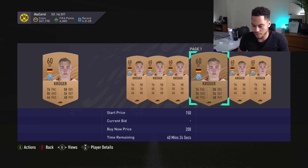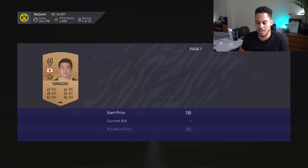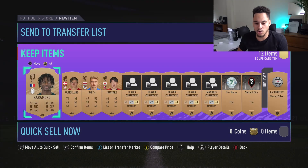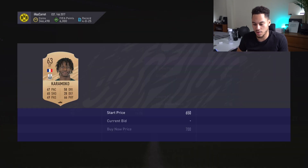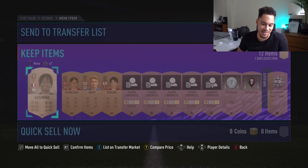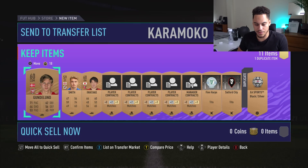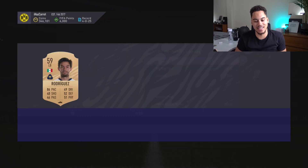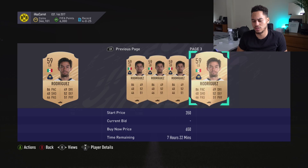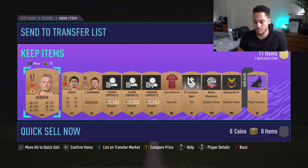We get a terrible card but 100 coins so I'll take it. Karamoka — 700, 350, 550. He actually looks okay — I'll go 500 coins. Rodriguez — 86 pace left back — is this guy price fixed to 500 coins? I'll probably just do 300 as well. I thought he'd be worth a bit but I guess this league's not the best.